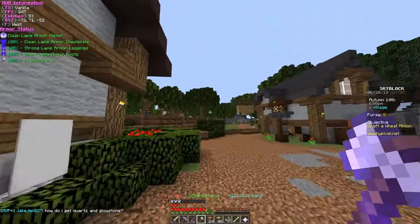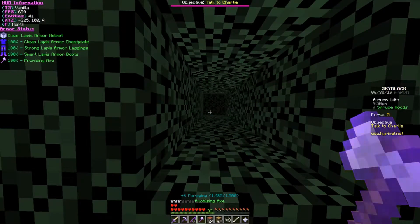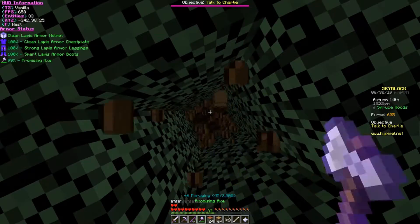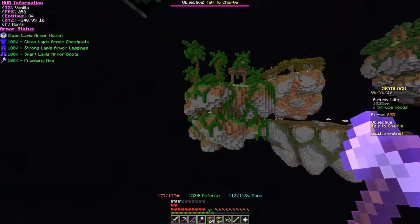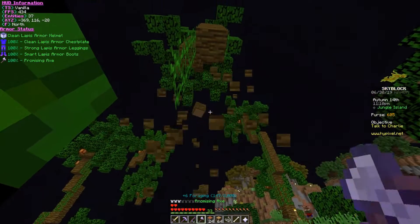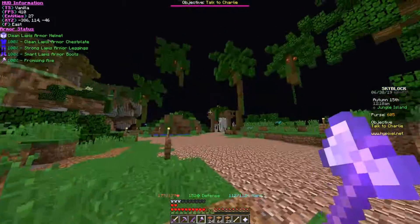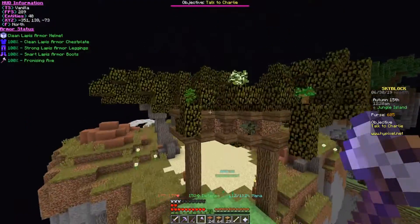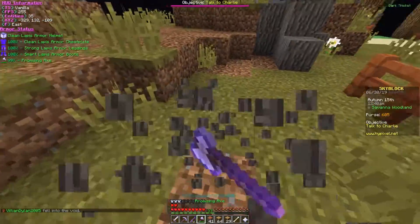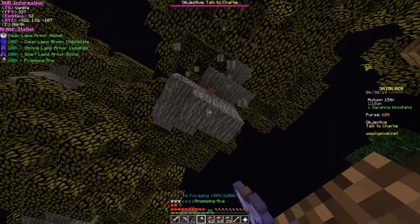By coming over to this log area — there we go, we harvested this. Alright, we're gonna head to the jungle island. What a big tree — this is a massive tree. Alright, so that tree's gone, let's go to the next one. Savannah woodland! Delicious, alright, we're gonna finish this one up. There we go, gonna take that up and we're probably gonna warp to the next area.